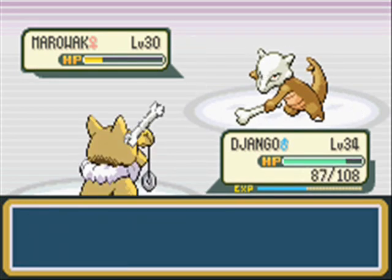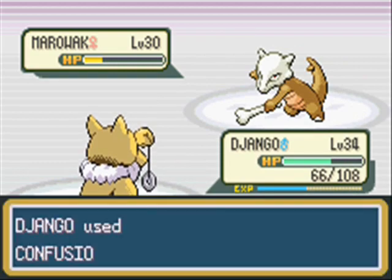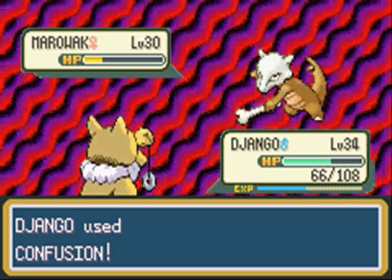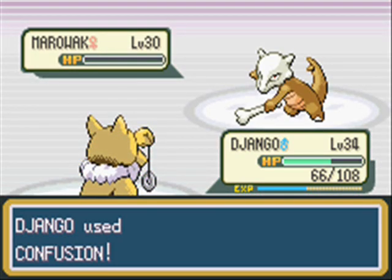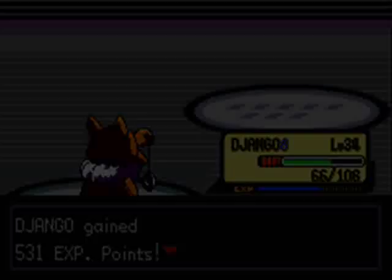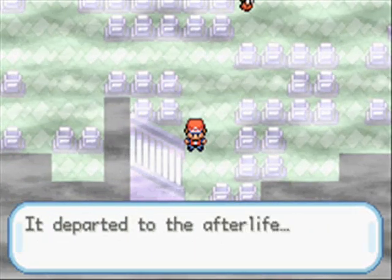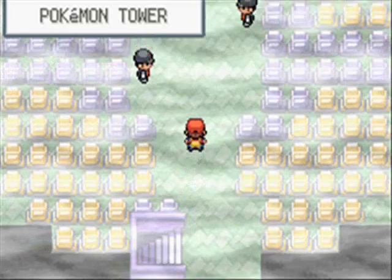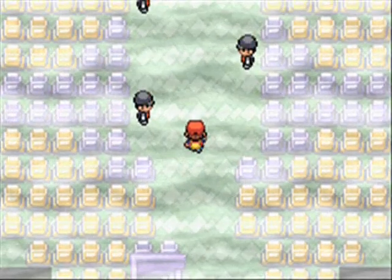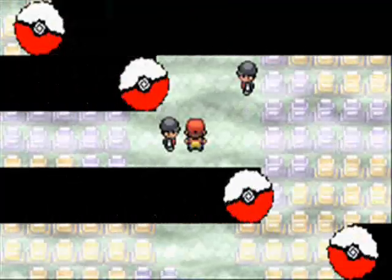Just to forewarn you — because I remember trying it as a child — you cannot catch this Marowak with a Pokeball, Greatball, Masterball, or whatever. I've never actually tried using a Masterball on it, because I never cheated for one this early in the game. So I wonder if a Masterball would work, or if it would still fail epically and you'd just waste a Masterball. All you can do is simply defeat this Marowak, and that's it. I'll fight all these trainers off-screen, be right back.